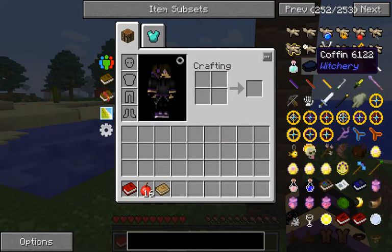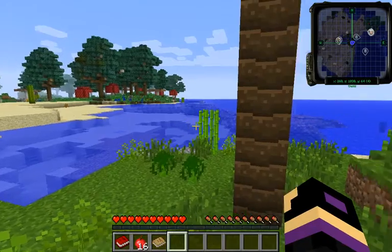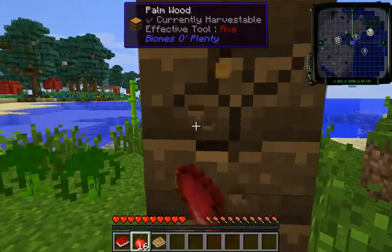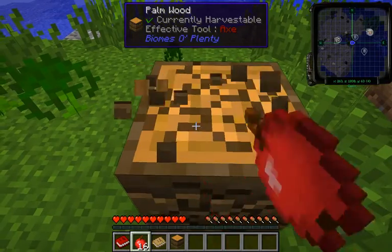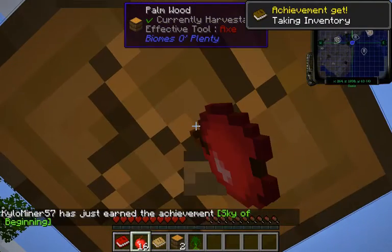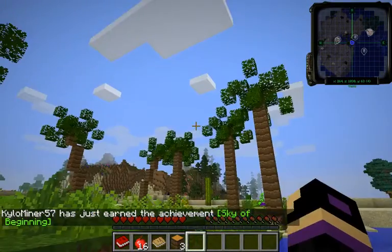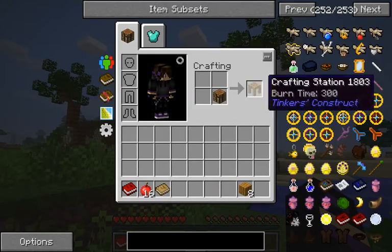There's, oh wait, a coffin? Let me make this. That's one thing I'm making — a coffin right away. I wonder, is vein miner in here? It is, but I can't vein mine. I don't really like getting into Botania or something. Let me make a crafting bench — crafting station.